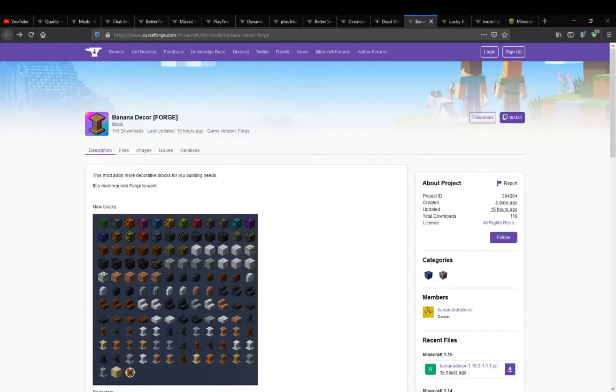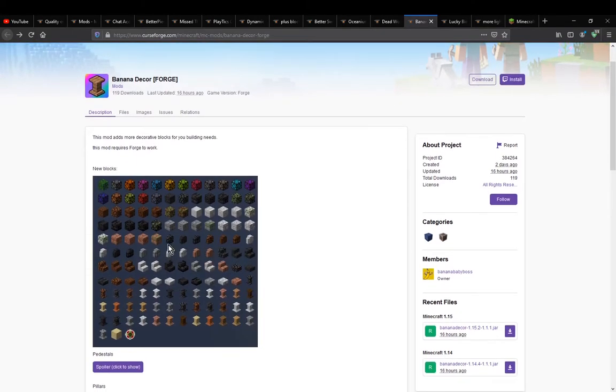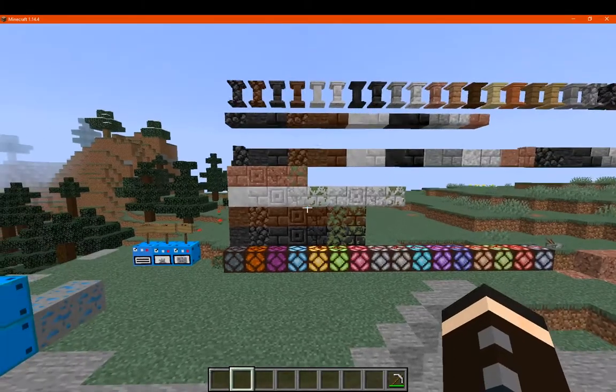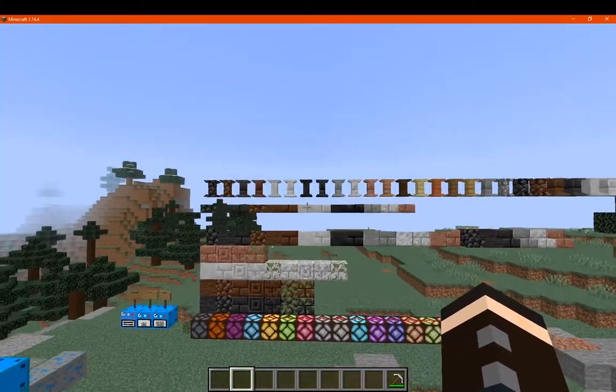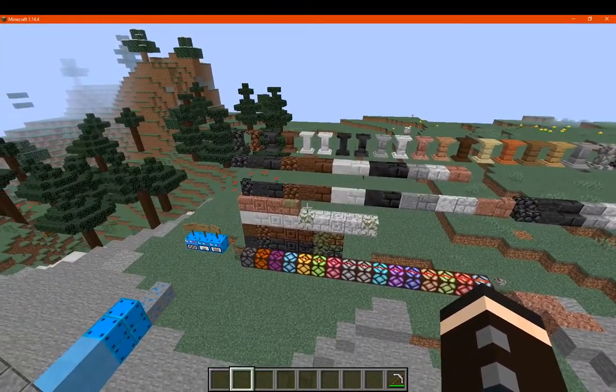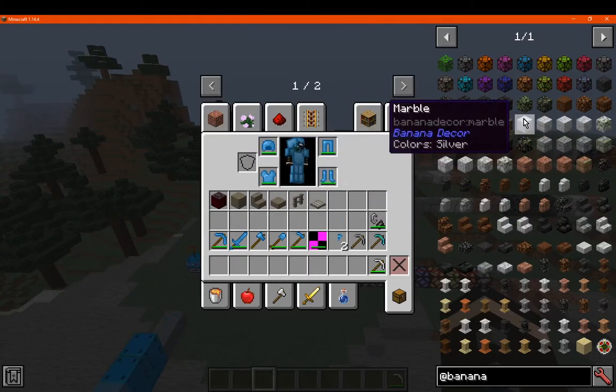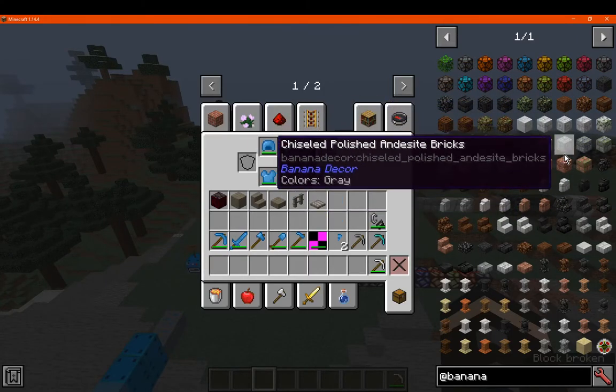Hello everyone, welcome to another mod overview, this time on Banana Décor — a mod that simply adds in coloured lamps, a bush, different forms of stone, marble, tanned walls, stairs, slabs, pillars, and quicksand. We'll take a look at a few of these; they do have recipes as well as a few other elements, and I'll see what I can find with worldgen regarding the new stones such as the dark, tanned, and marble.